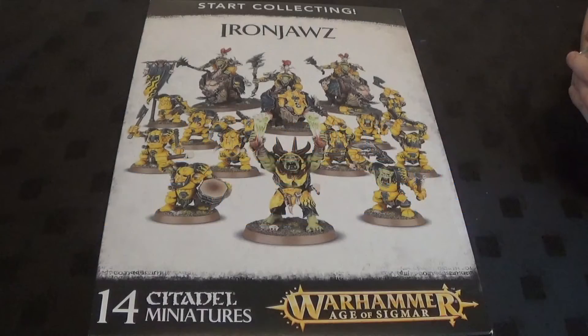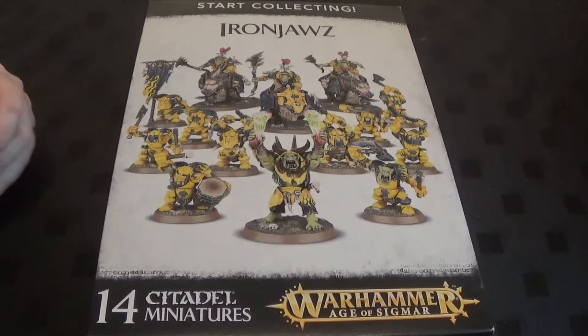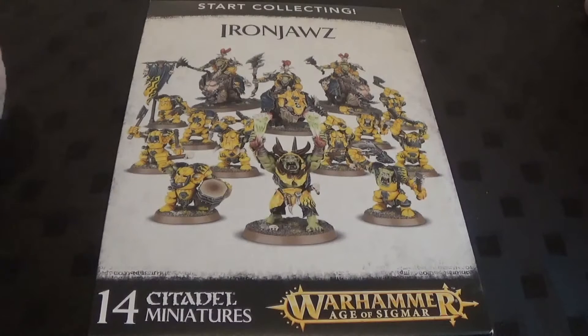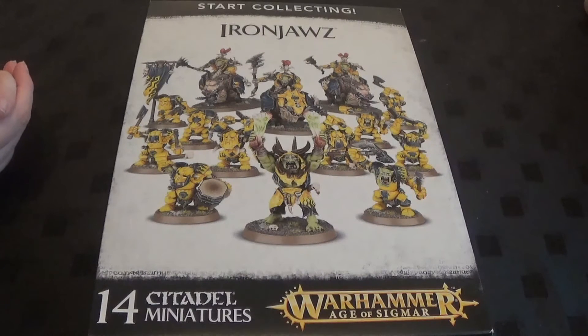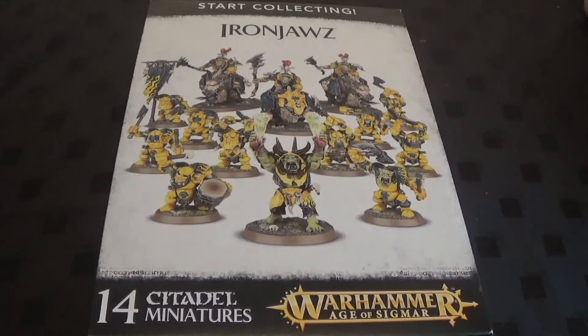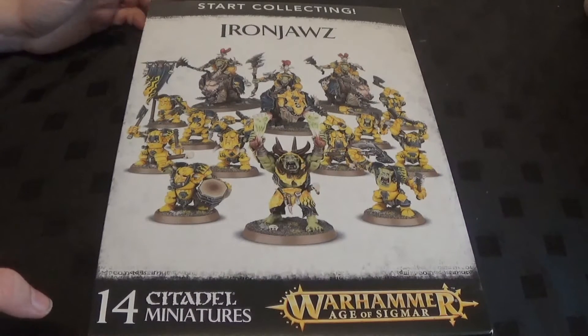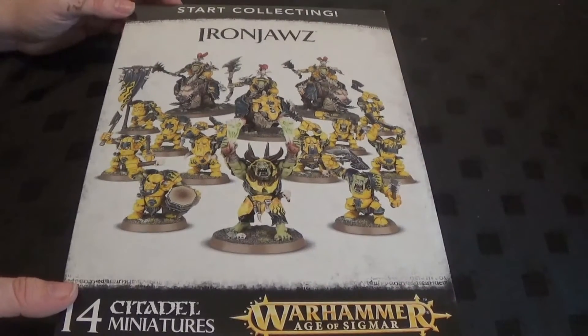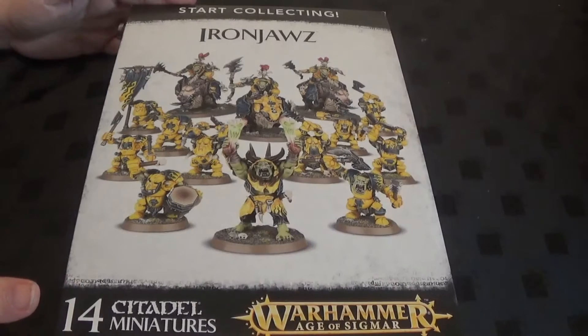Hello, welcome to Panty of the Geeks. You're joining us for an unboxing video and the start of Tale of Two Gamers, which we've been talking about on the channel. Basically we're going to both start with a starter set, unbox it like we have today, then paint it and do a quick painting guide, then have a battle with the starter set, and then escalate to a thousand points using the pitched battle rules of Age of Sigmar in the General's Handbook. So this is part one, and this is my army, the Iron Jaws. I'm going to be unboxing these today with Claire's help.